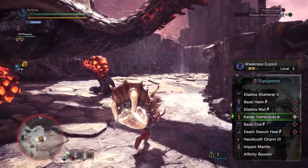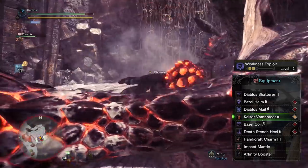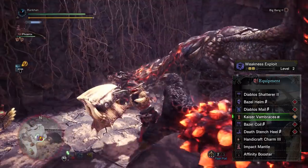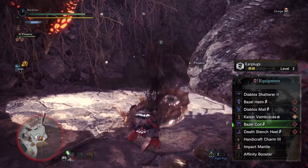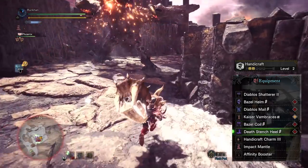Then we have the Kaiser Vambraces Alpha, which gives us Weakness Exploit level 2. Since we're mostly hitting the head, this increases our affinity a little to compensate for the negative affinity on the Diablos Shatterer. Next we have the Basil Coil Beta to get more earplugs stacked on there.